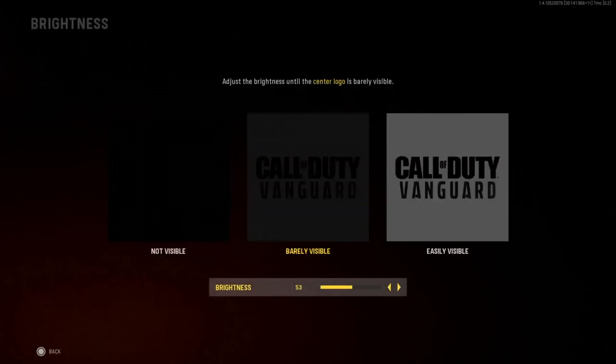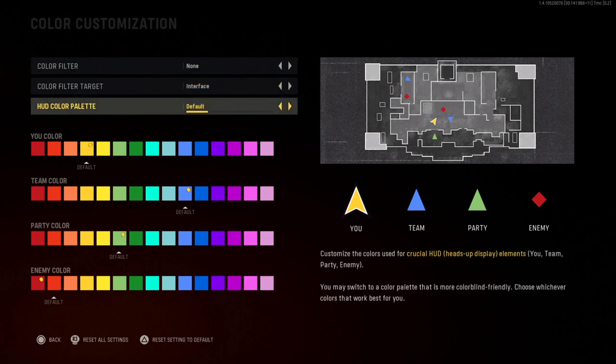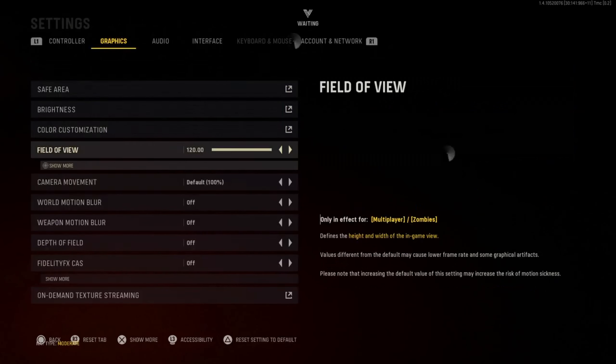Now let's go to Graphics. Safe area is normal. Brightness I like on 53 — that's just a good brightness for me. Color customization: go to enemy color and put it all the way to red, because the default orange-ish red can sometimes confuse you. My party color will be green; you can put it on blue or purple, whatever you like. Your reactions will be so much faster if you see a complete red dot versus your own color.